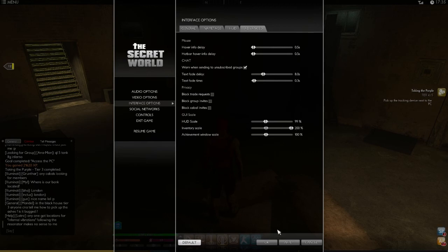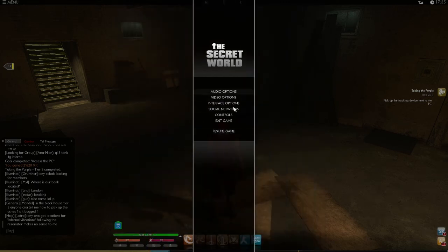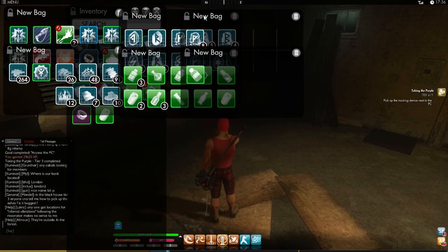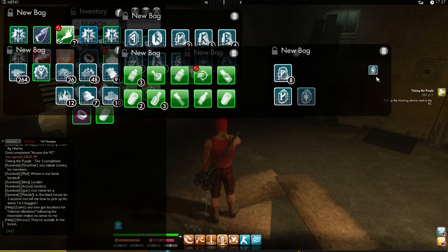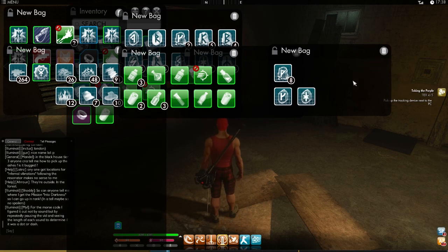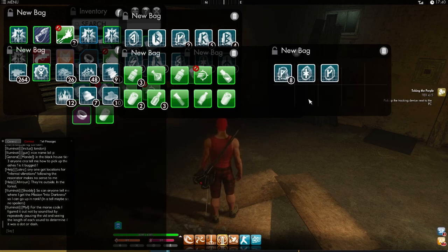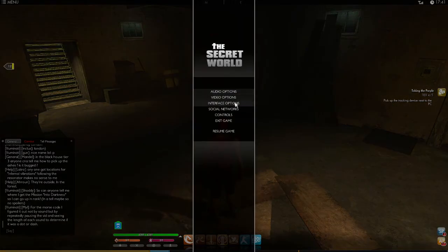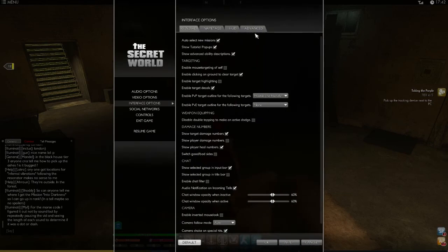I can still make the inventory bigger, like this. The problem is you can't place things in those outermost boxes in the bag for some reason when you make it bigger — I tried several different sizes. So you sort of can, but it doesn't work. Best to just default it.